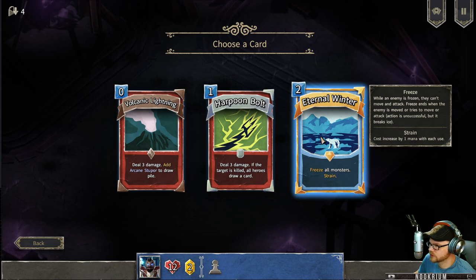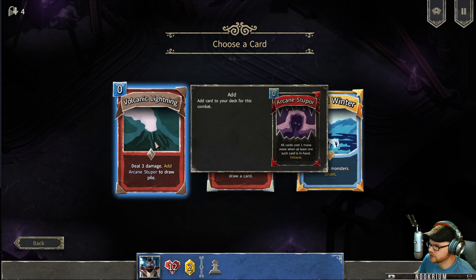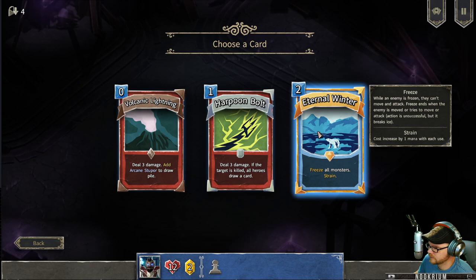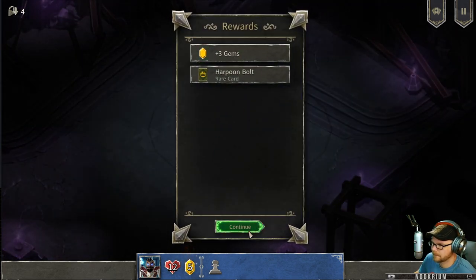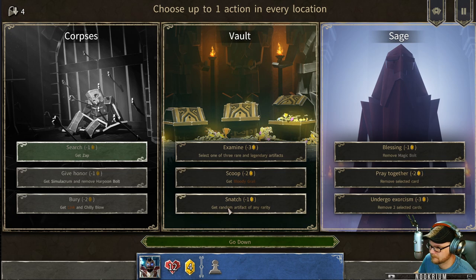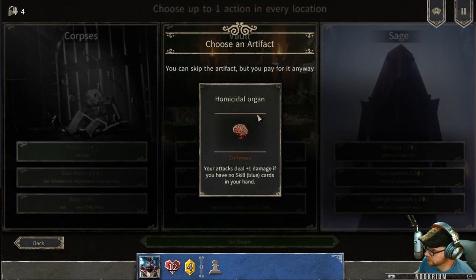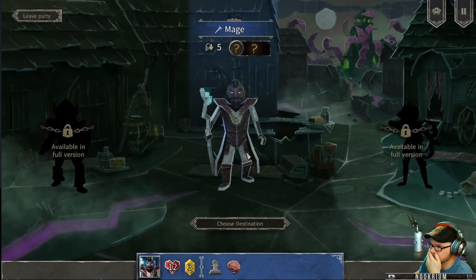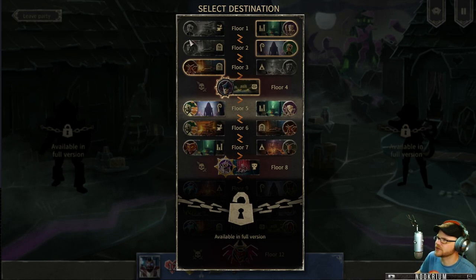Freeze all monsters. Strain — cost increased by one mana with each use. Arcane stupor — all cards cost one mana more when at least one such card is in hand. That's bad. I'll take it down. Zap — deal five damage to the first monster in a long medium cone, one less damage to the next monster, repeat. Yes. Artifacts — a homicidal organ: your attacks deal one damage if you have no blue cards in your hand. Okay, we're going down to the fourth floor, but no — this is a good place to call it a day. We've got it figured out.